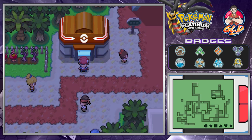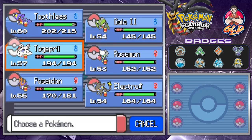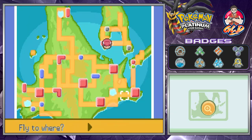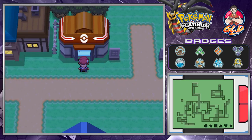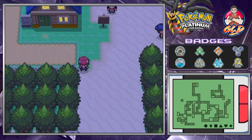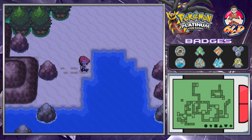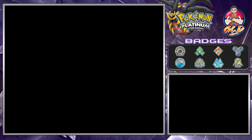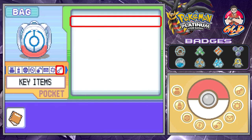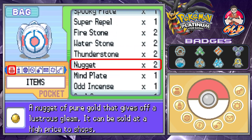Here we are back in the Fight Area. We're going to go straight back down to Sandgem Town because we need to get to the Pal Park. The Pal Park finally opens up once you defeat the Elite Four. There are going to be a lot of trainers around here, so make sure to bring a lot of Repels and whatever Pokémon you have.